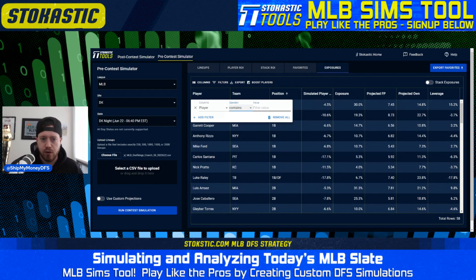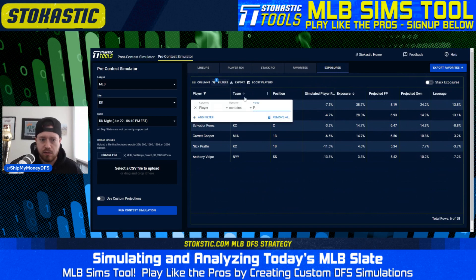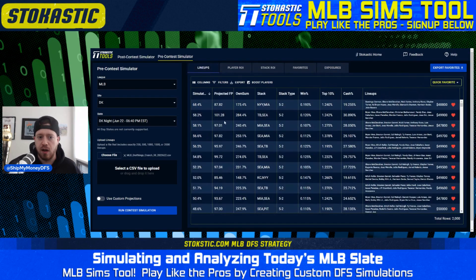For pitcher exposures specifically, filtering by player position containing 'P': Shane McClanahan is at 63%, then Woo and Garrett, followed by Keller. We are fading Domingo Armenteros — he's projected at 33.5% ownership but we're only getting him about 16%, which isn't surprising given how much Seattle exposure we're taking. So the clear stance if the slate started right now is getting under the field on Armenteros and over the field on the Mariners. In larger-field stuff, the Yankees and Royals look a bit better.